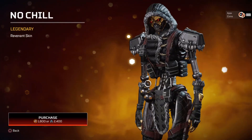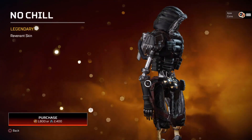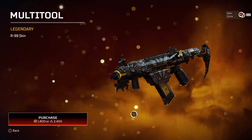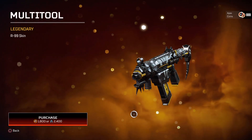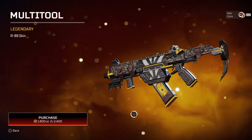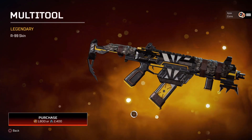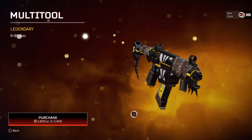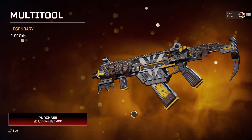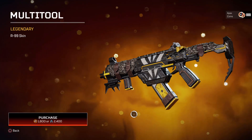Moving over to the Revenant skin — that looks absolutely insane as well; any Revenant main out there definitely wants to grab this one. These gold skins look absolutely amazing. Moving over to the R99 skin — there's been a lot of controversy because people want the iron sights from other skins like the Avalanche. I see where they're coming from because those iron sights are much better. It might deter people, but the skin itself does look pretty cool. Maybe in the future they could give an option to change the iron sights.